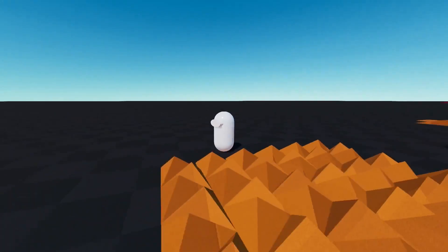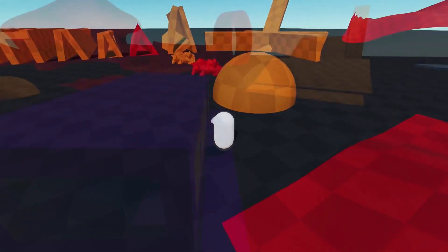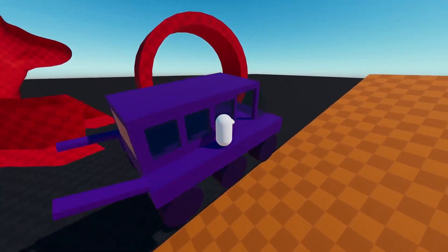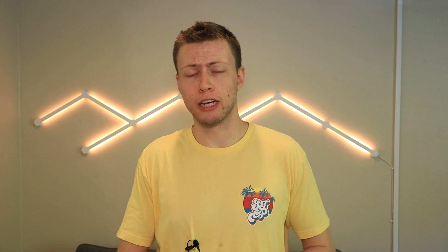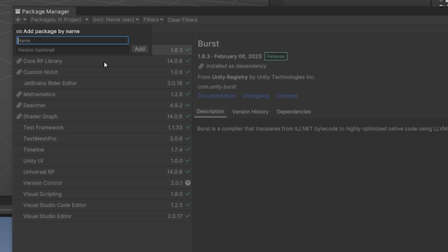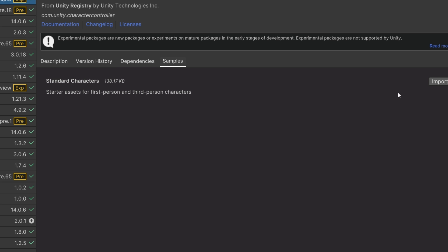Getting into some more DOTS-specific things — the Rival character controller. Many of you will remember it was on the asset store for sale for a while, then Unity announced they basically acquired the asset and it was going to be part of the Unity game engine. During the transitionary period it was available as a free asset to download. Now that has been removed from the asset store — you can download it directly through the Package Manager by going to 'Add package by name' and typing in com.unity.charactercontroller. You can also go to the Samples tab to download prefab assets, and demo scenes are available on GitHub.